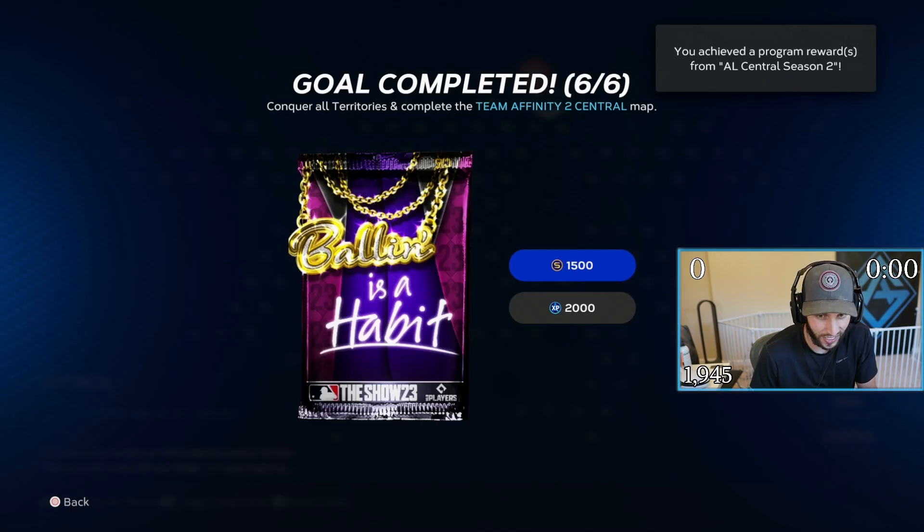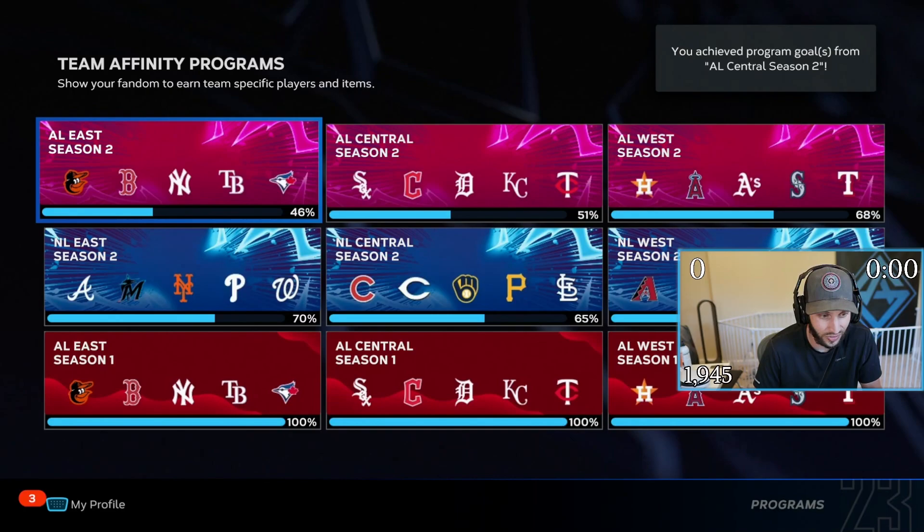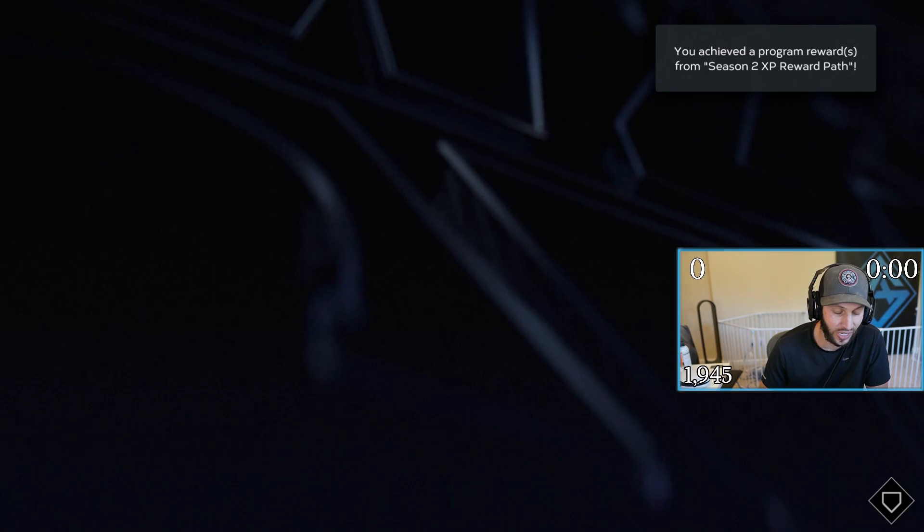Now we just got to fill in the blanks and we're done with the conquest. We are done with all three conquests — the east, the west, and the central. Our current progress is 46, 51, 68, 45, 65, 70.